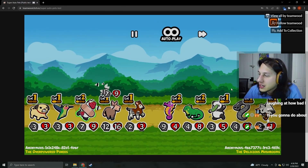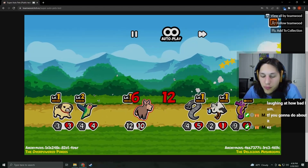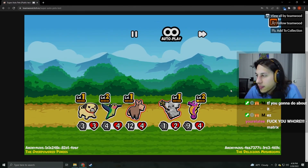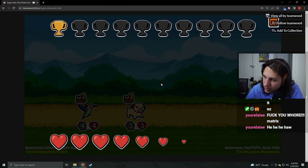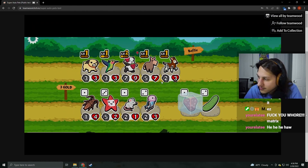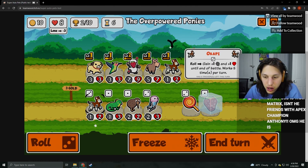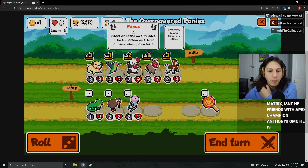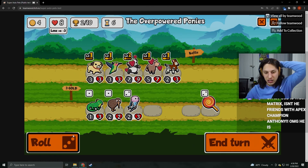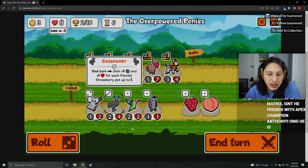Is that a Matrix ult or is that a Matrix friend? Are you friends with Matrix or are you Matrix? I want to get that up. Enemy summon or push: deal one damage. That's what the Iguana does — I love that. Another one we got to deal with.